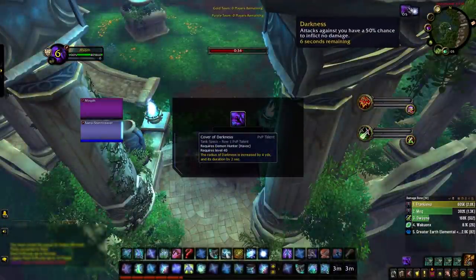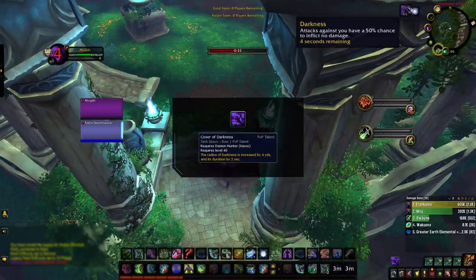Darkness saw a bit of a change — it now gives you a chance to avoid damage by 50% instead of 20%. However, the talent Cover of Darkness got reworked to no longer bring this up to 70%. This change is very welcomed because it means we now have a PvP talent slot we can use on other stuff. And that rounds up the 9.1 changes for Demon Hunters.